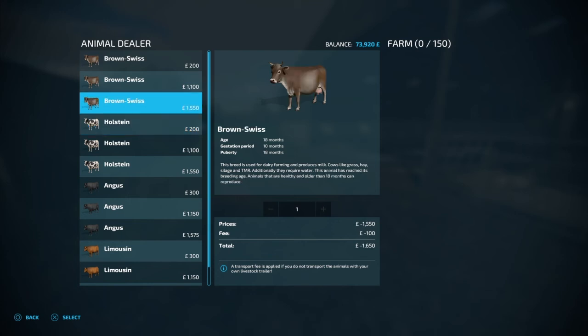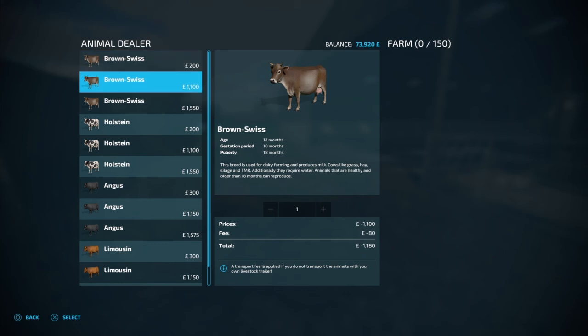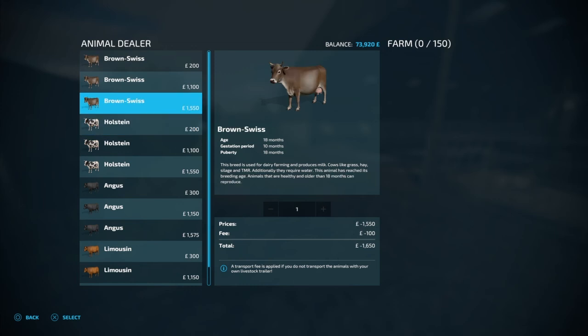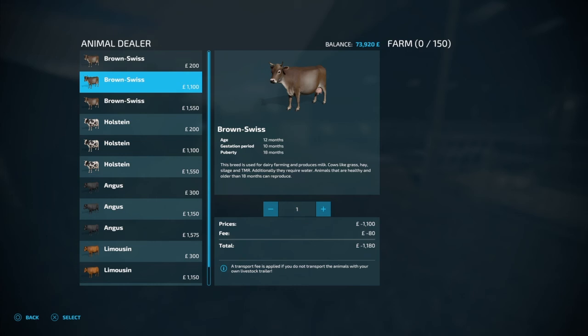Do we go with calves because they're cheaper, or do we get maybe 10 of the older ones? Once they're about 12 months... but looking at the price, 70 grand — there is no way I'm paying 70 grand for them.